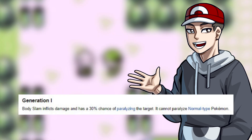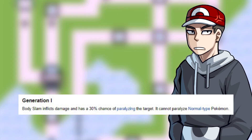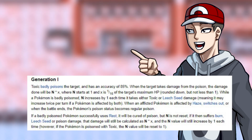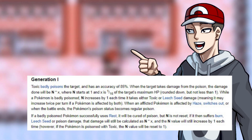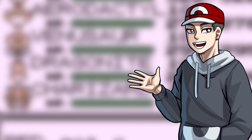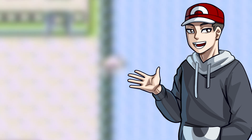Number 4: Body Slam can't paralyze opposing Normal types — yeah, I don't know. Come on, Game Freak, this can't be on purpose. Number 5: Toxic and Leech Seed actually stack in damage in Generation 1 due to sharing the same code. There are honestly a ton more glitches and facts about Gen 1, but we'll save those for future videos in the series.